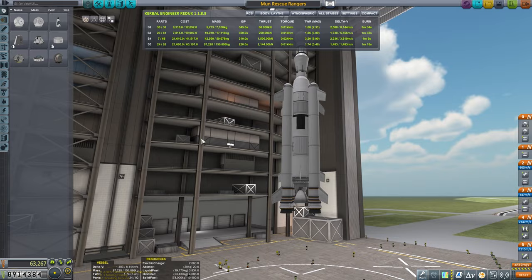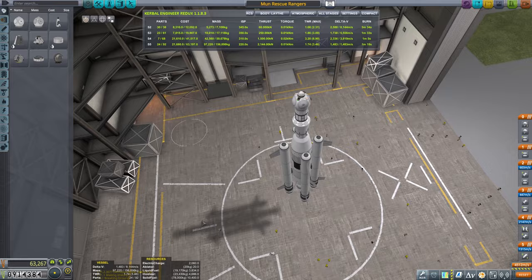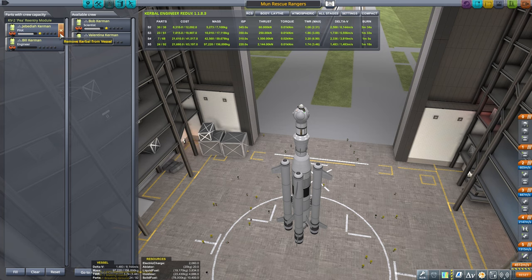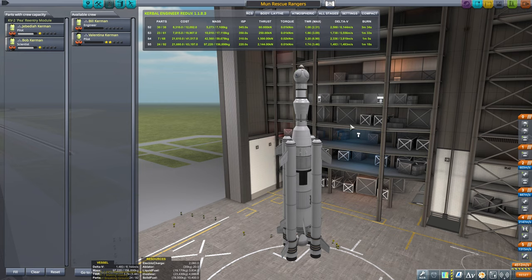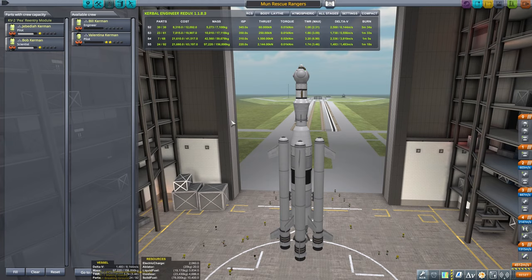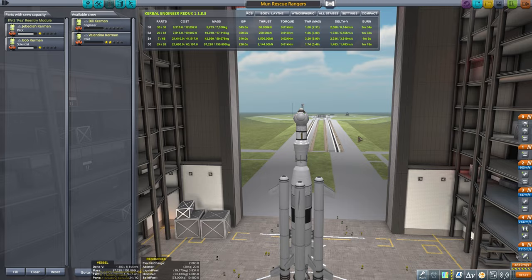Very sleek design and very capable one. Science officer - so for that we had to rescue Jebediah from the moon using Bob, so that was the duo that came back. Let's just have a quick look at how much delta-v is really needed. We need more or less seven to seven and a half thousand, just to have some spare fuel. This had eight thousand.